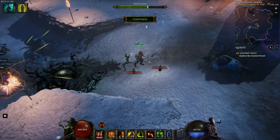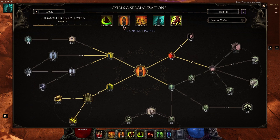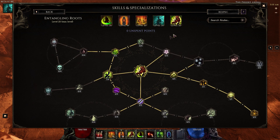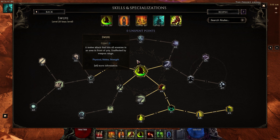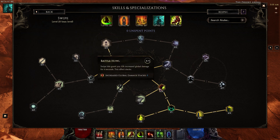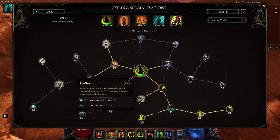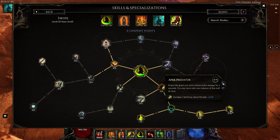Let's go ahead and get into the skills. We're going to be running Swipe, Summon Frenzy Totem, Earthquake, Summon Spriggan, and Entangling Roots. For Swipe, we're using this for the crit multi and crit chance, also for some leech, as it will be your main skill for damage while you're waiting for mana to regen. We have 4 points in Way of the Hunt, 4 points in Battle Howl, 1 point in Aspect of the Panther, 1 point in Frenzy, 6 points in Feline Hunter, and 4 points in Apex Predator.